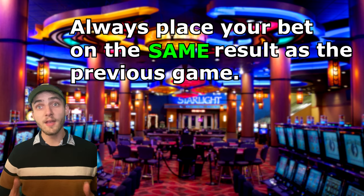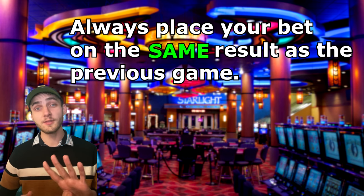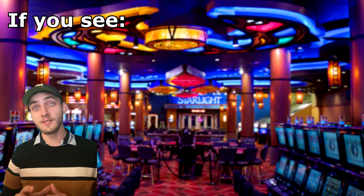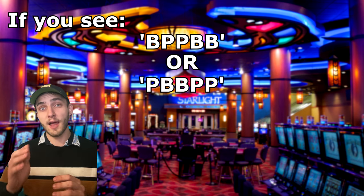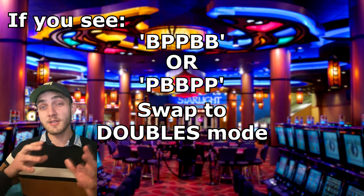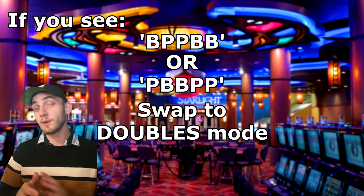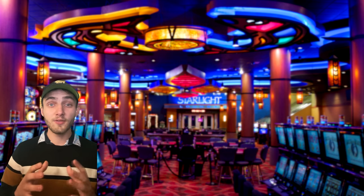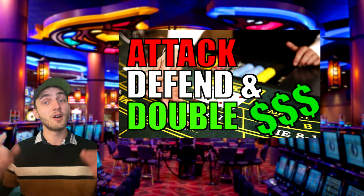So if the last game the player won then we'll place our next bet on the player as well. Now if while we play we manage to come across a really choppy shoe where we manage to lose four times in a row, then we're going to just sit the rest of that shoe out and keep betting after the next shuffle. The only caveat to this rule is if we're seeing a really choppy shoe and we see the pattern banker-player-player-banker or player-banker-banker-player. In these scenarios we can see that a pattern of doubles is forming, so instead of always betting on the same we swap to doubles mode where we bet the continuation of the pattern. So if it was player-banker-banker-player-player our next bet would be banker. If that wins we bet banker again and then after that we bet player to keep that double streak going. This is actually a simplified version of one of my previous strategies called Attack Defend and Double, so if you're interested in the full details I'll leave a link in the description below.